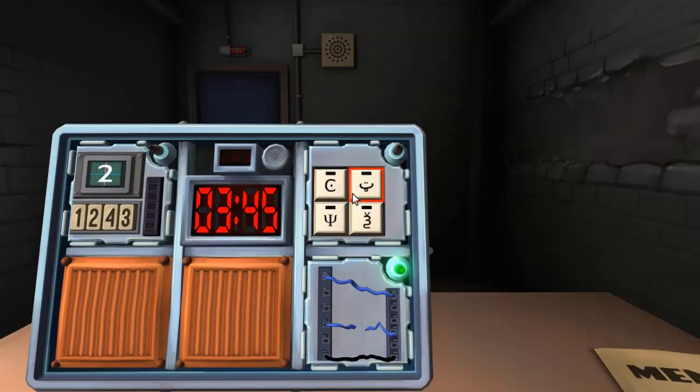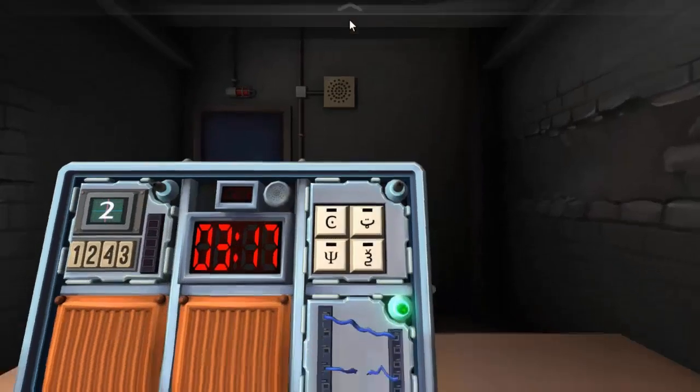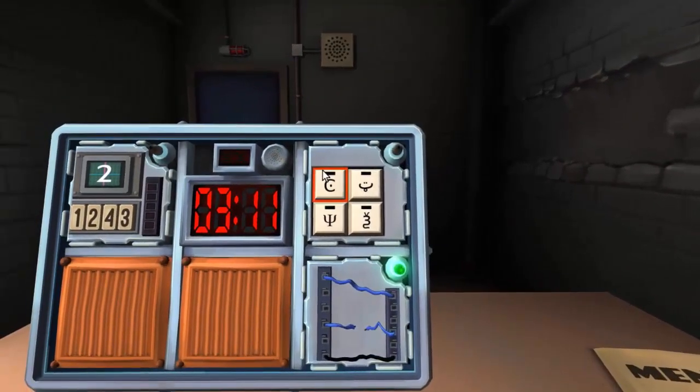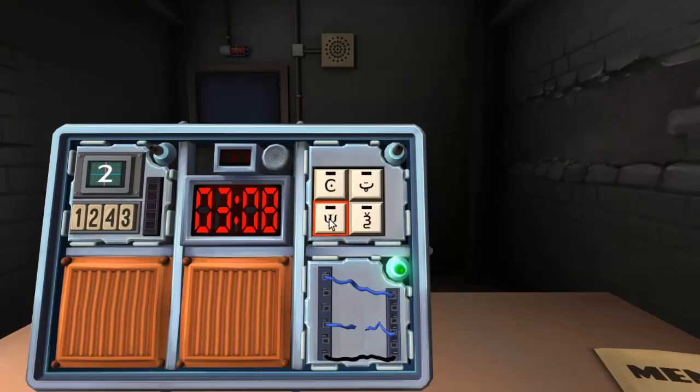Press the four buttons in the order their symbols appear from top to bottom. You gotta go column by column — up and down. Only one column has all four symbols. Press the four buttons in order. The Y first — correct! Correct. Bug — correct. All done.